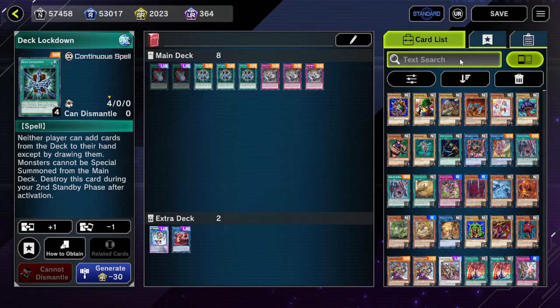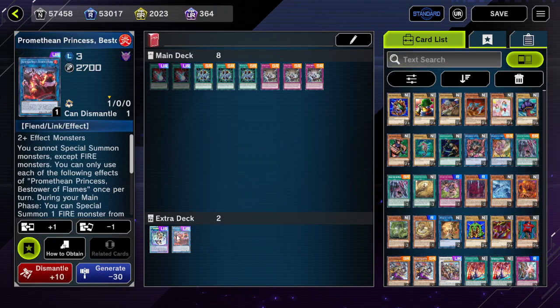In terms of ways to go second against this: Apollosa and Promethean Princess don't really deal with back row that well for you, so back row-centric decks like stun are of course going to do pretty well still — going first or going second.